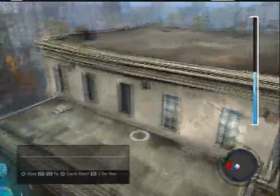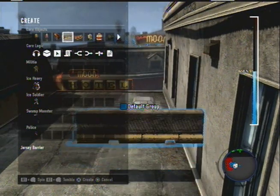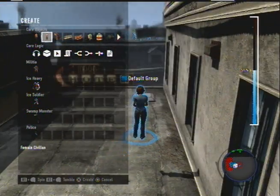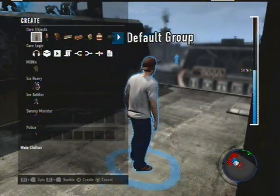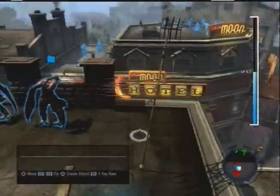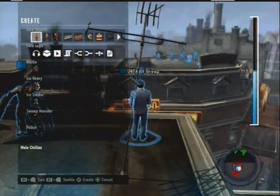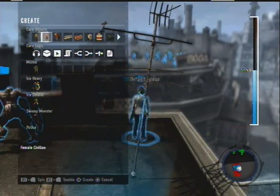We're going to switch all these guys to default group. Make sure you do this or they're just going to turn around and attack you — even the cops. The thing is, if I kill a cop even though I've set them up to attack me, I will get bad karma because I'm playing as good Cole. So that's the thing. And all the guys over there are still group one. If we want, we can add some scenery — plop up some walls to hide behind.